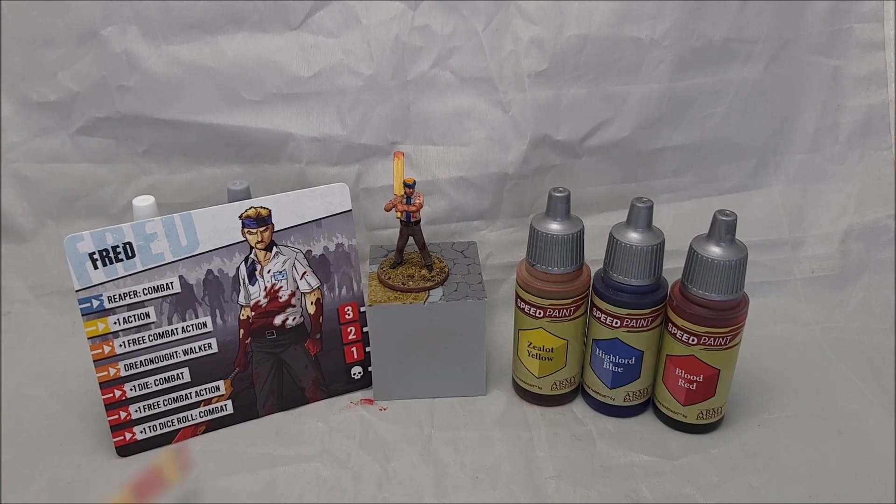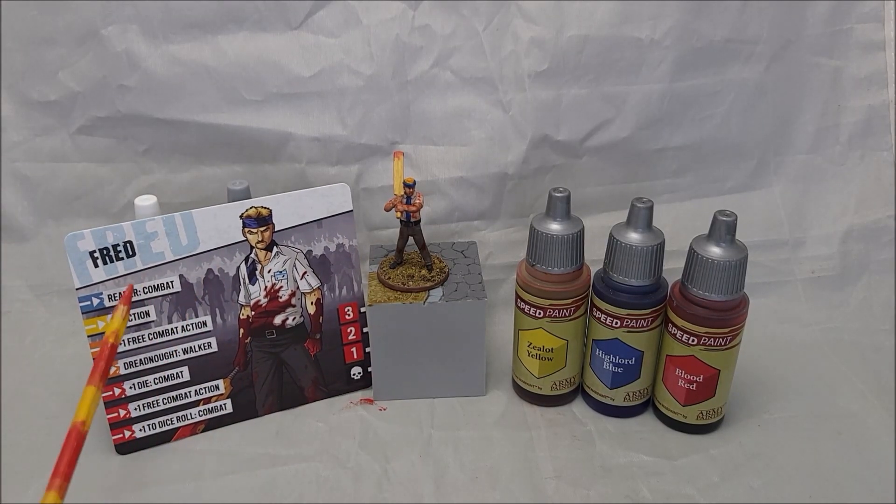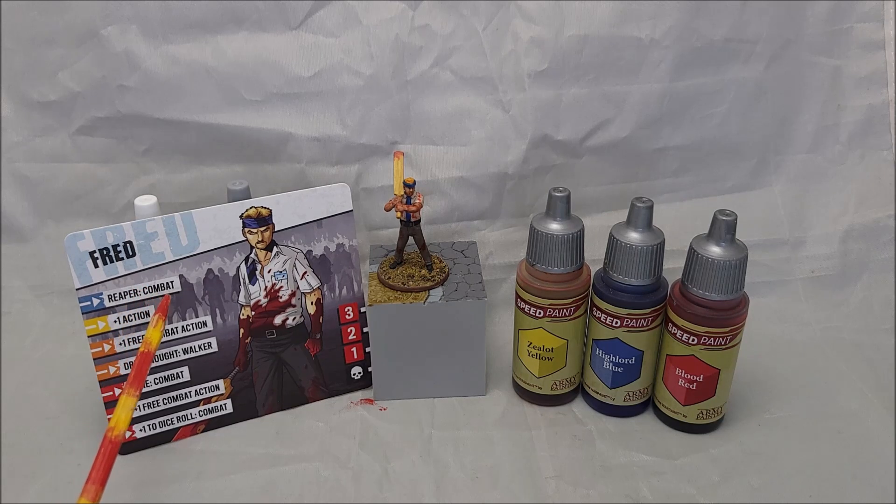Very fun and easy to paint. I'm hiding the colors here real quick — this is his survivor card. He starts off in blue with Reaper Combat, which means when he kills one zombie or walker, you take an additional zombie of that same kind. So if he kills one walker and there's another walker in that zone, he takes an additional walker — two for one, pretty much. Then he gets an action, then the free combat action in orange.